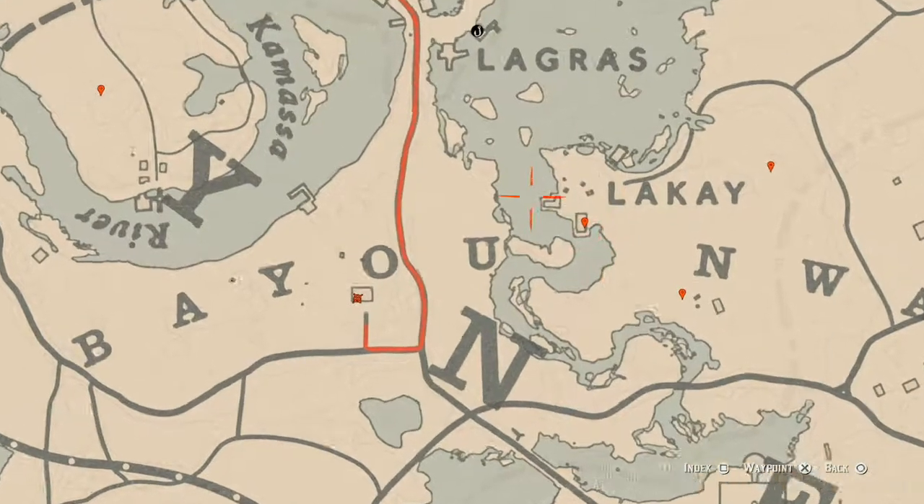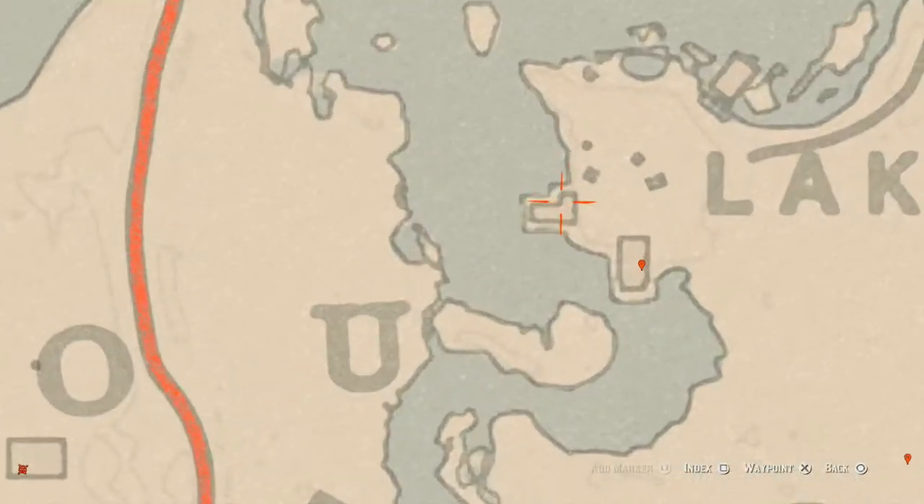Right here inside this L-shaped cabin you guys will find a tarot card which is a Nine of Pinnacles. It's inside the building on the shelf in the little storage room.